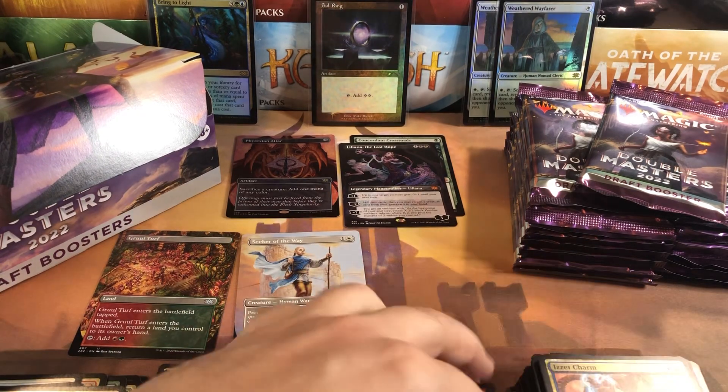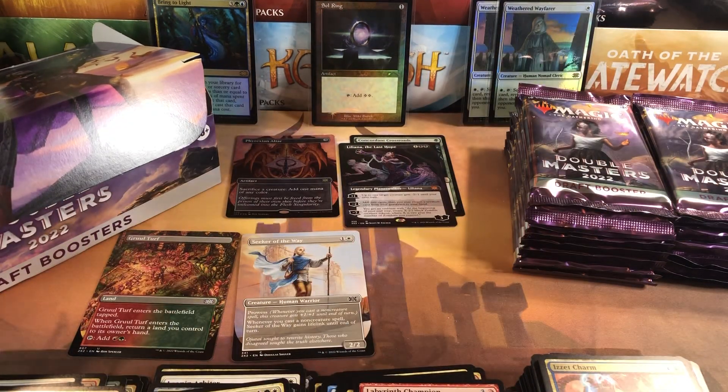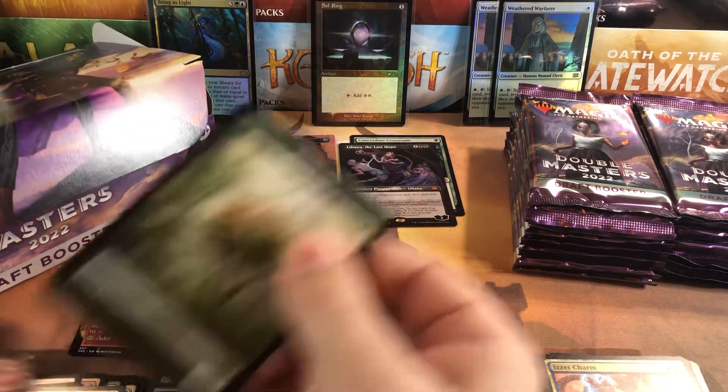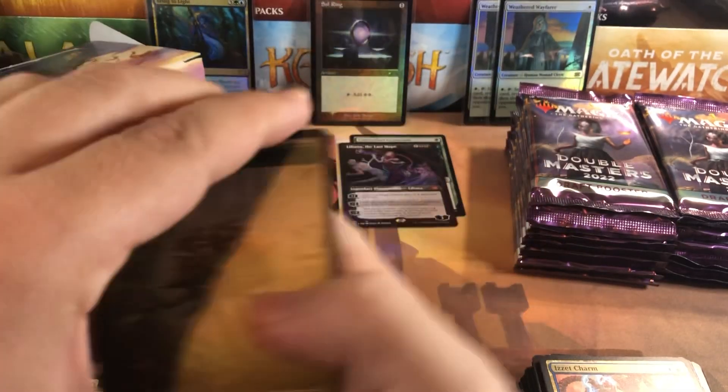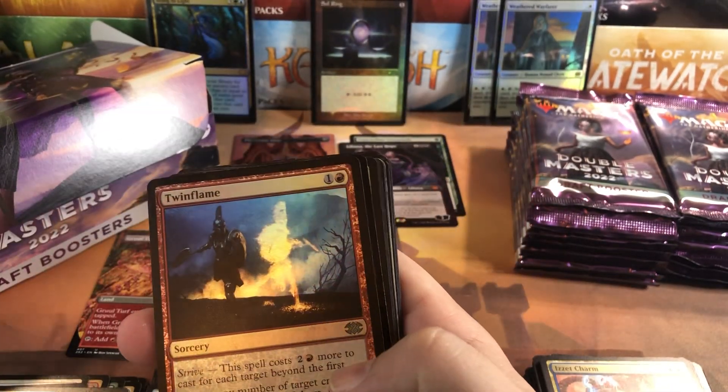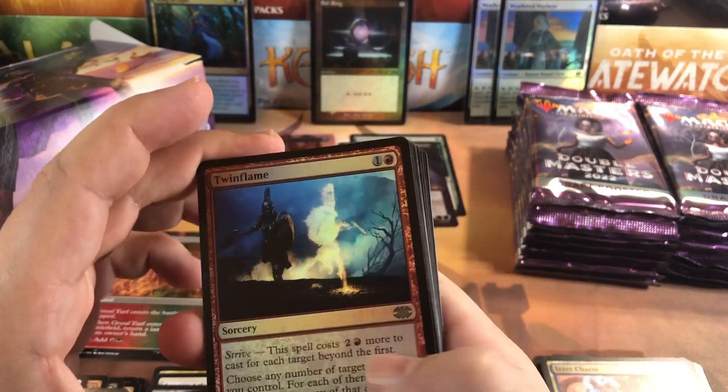Got the fairy rogue again and the monk token. Flickerwisp foil - nobody cares. Dauntless Escort and Hostage Taker. Decent little one. Lightning Bolt at uncommon - they keep jumping it around, it's rare, it's common, it's uncommon, it's rare again. Every set is different. But it is still, in my opinion, one of the most powerful cards ever printed. I'm glad to see lightning bolt showing up in a lot of sets so people can get a lot of variants of it, but on the other hand we've done that a lot.